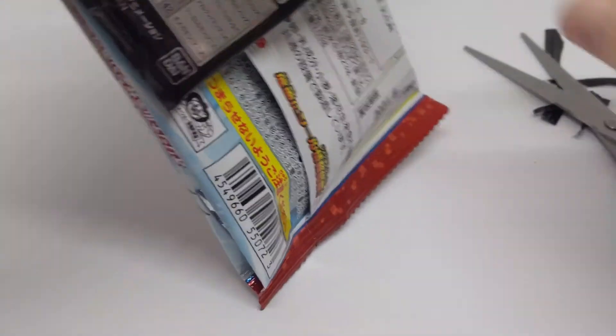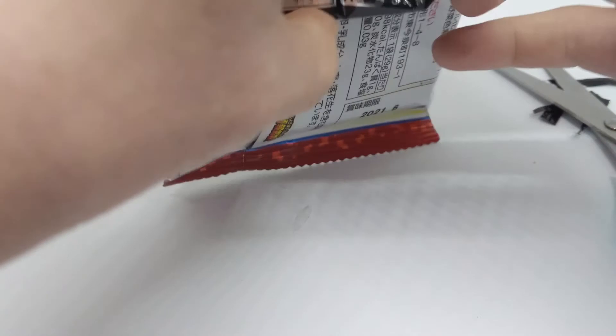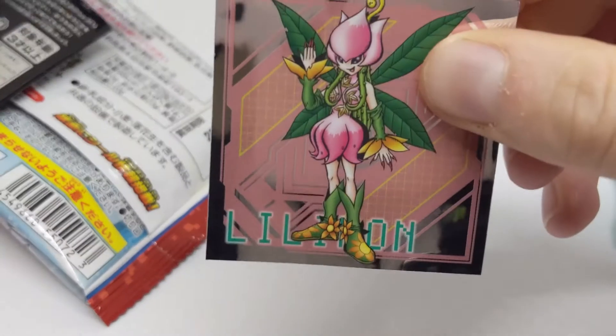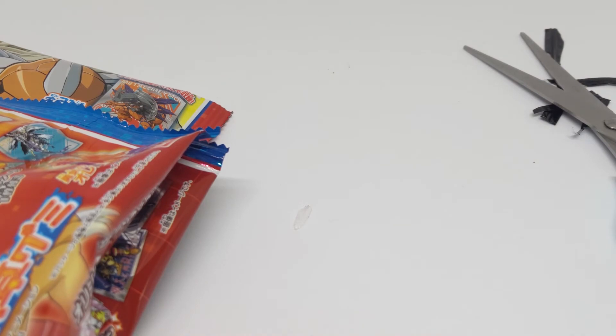I also like how retro the art on the stickers is — they just remind me of something. And here's the second, another double, but it's Lillimon — so that is perfectly fine. Getting a double being Lillimon is fine. I think that's it. Yep, empty box.